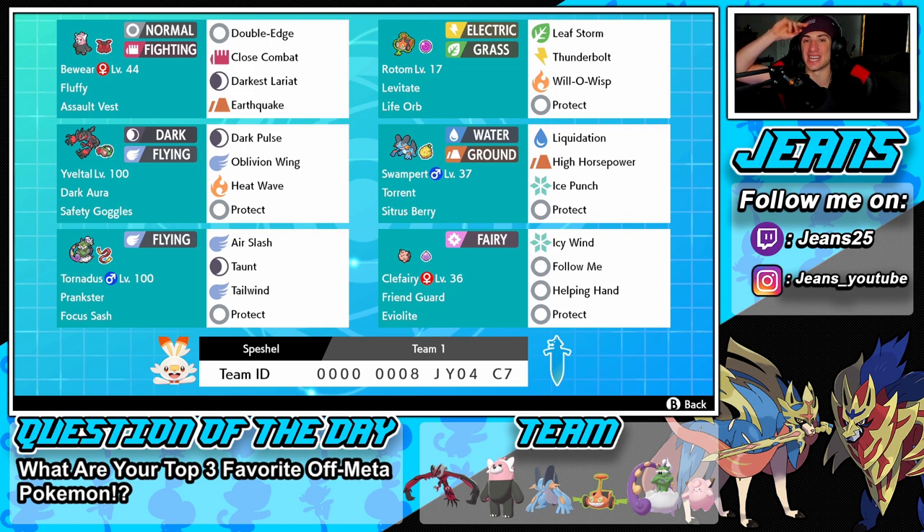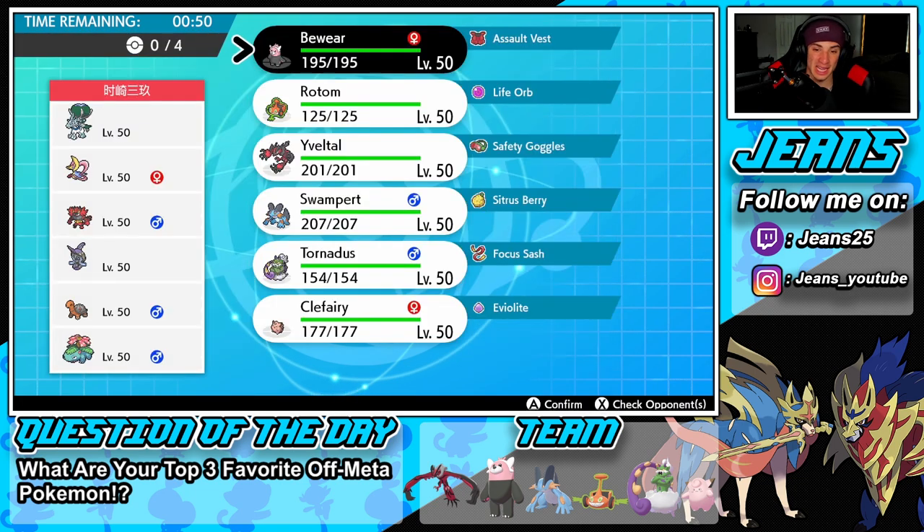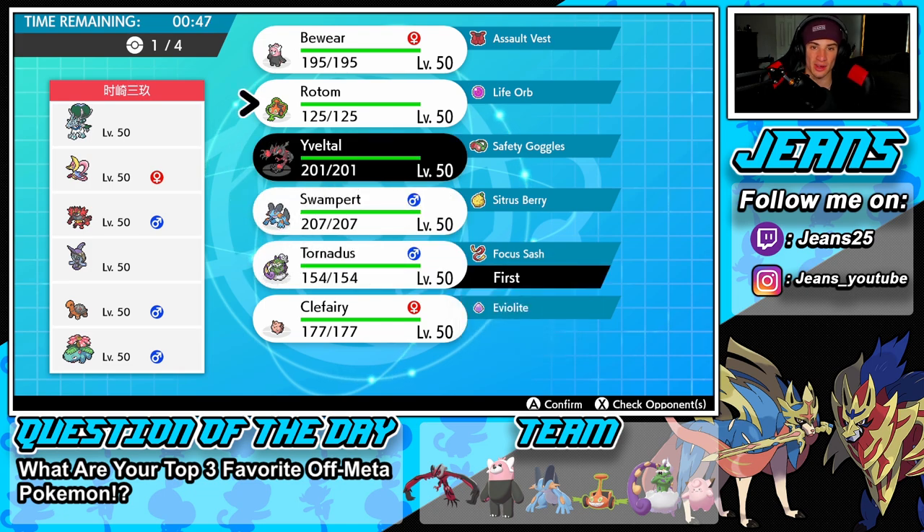The rental code is at the bottom of the screen. Let's hop on that ranked double ladder and try to get some wins with this Yveltal and Fluffy Bewear team! Before the first battle, the question of the day is: what is your top three favorite off-meta Pokemon? Bewear is definitely in my top three — I love this Pokemon. We're going up against an Ice Rider Calyrex team alongside Xerneas, Cinderace, Tapu Fini, and a sun combo with Torkoal and Venusaur — that's gonna be tough.